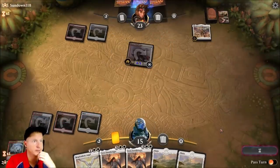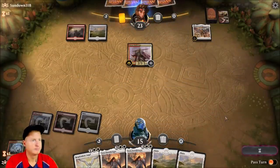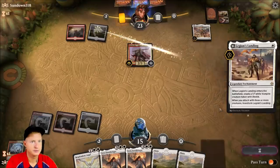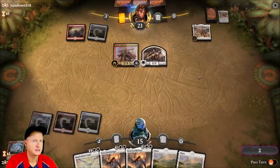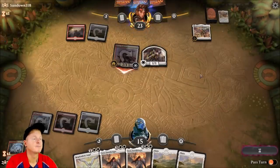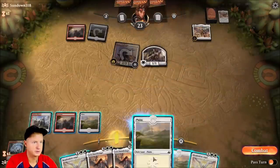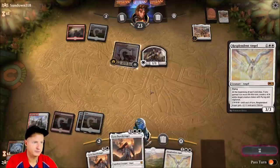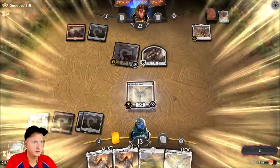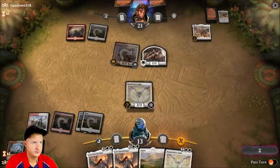Okay we got one out — glad he used that now. Plus two plus two! Opponent drops a second Legion's Landing to get the vampire token out. We hold that. Another Resplendent Angel — that's cool. And we got the other Plains we needed for our Lyra Dawnbringer. This could be devastating — if they don't have a Lightning Strike they are in trouble.